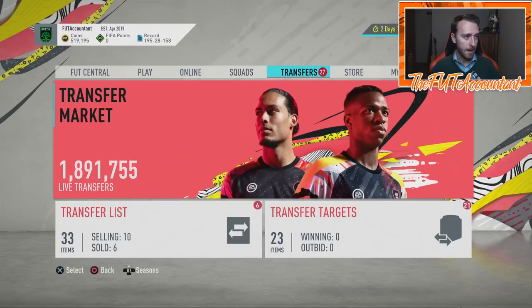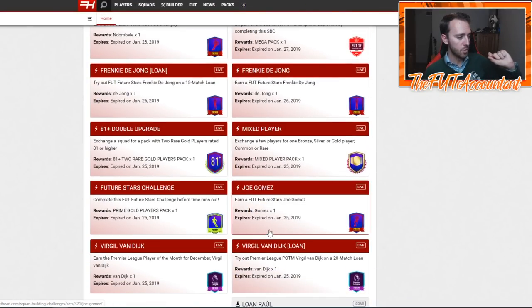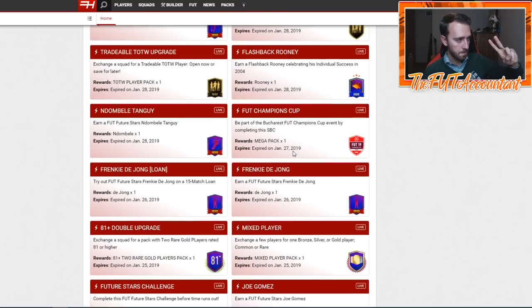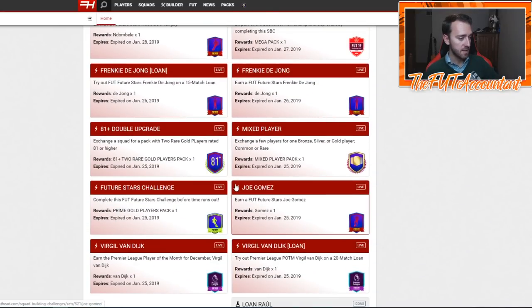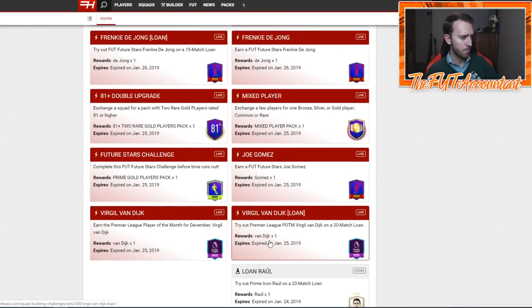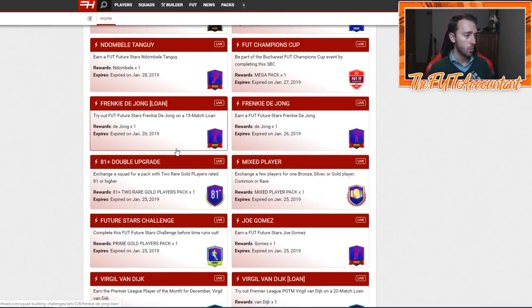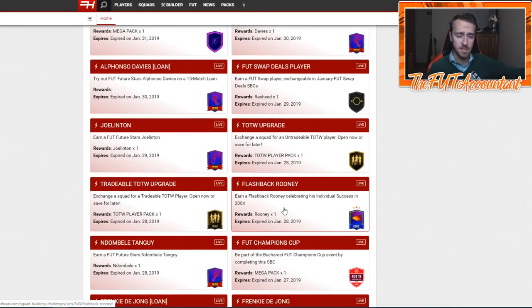I want to take you through the SBCs we got last year because it's very important. We had multiple player SBCs: Joe Gomez, Frenkie de Jong, Dembele, Alphonso Davies, and others. We also had a flashback Rooney SBC and 81+ double upgrade packs — during which I famously packed the 92-rated Vinicius Jr and called him 'Vinicus.' You can find that video on my YouTube via my Twitch chat command.